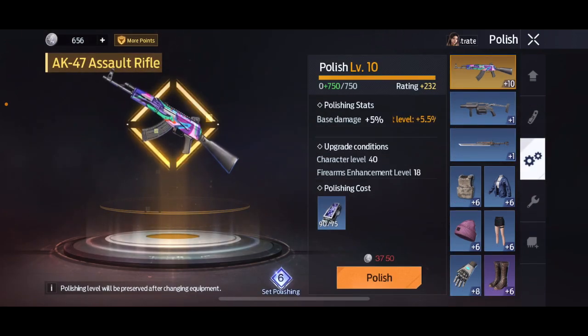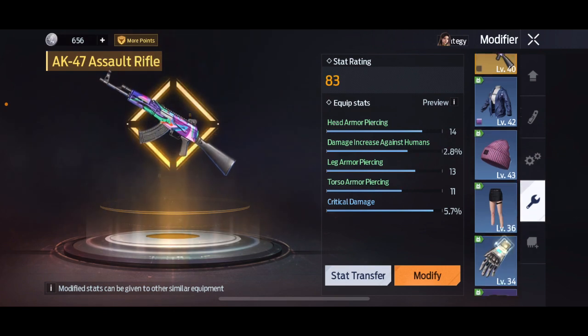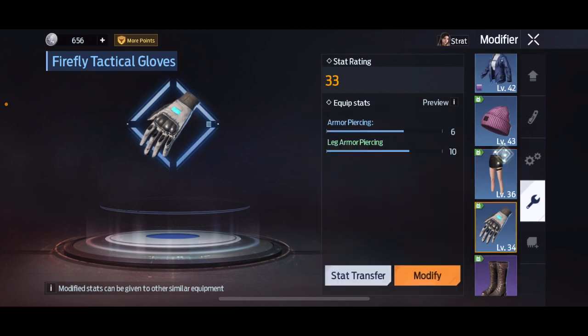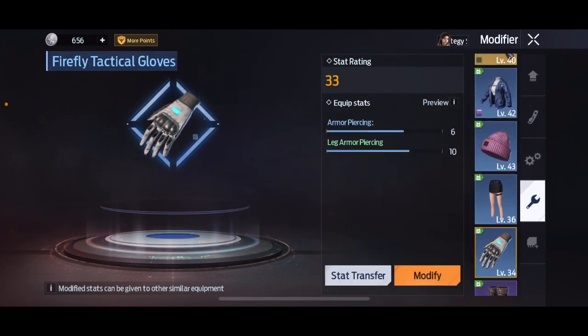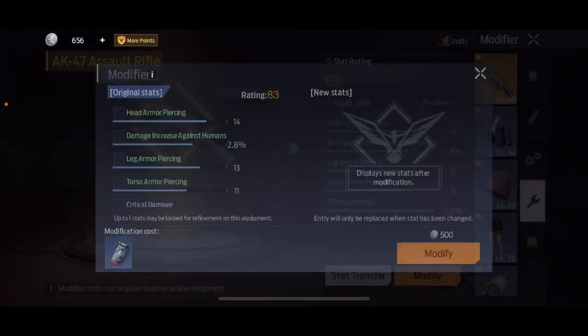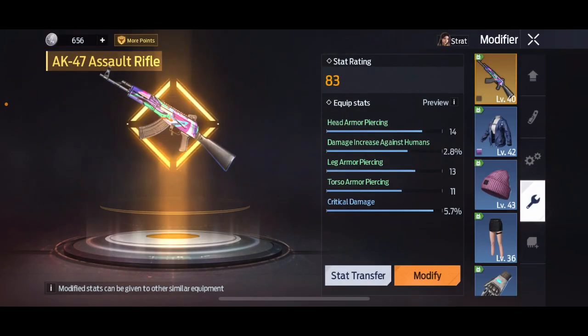For polishing, max polish your weapon first and then polish your gloves because they give you skill strength. Modifying your gloves is also important — as you can see in the preview area, they help with head armor piercing, torso armor piercing, and leg armor piercing, as well as head armor, torso armor, and leg armor. It gives you basically the same stats as your weapon preview, so the gloves are very crucial to modify and upgrade.